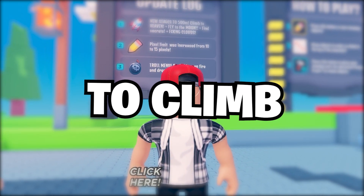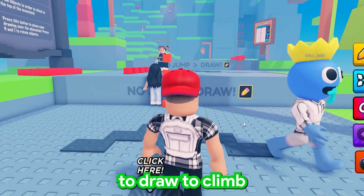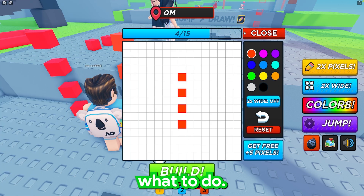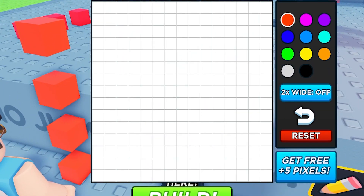Draw to Climb Obby is the game we're playing today. We have a pencil and we have to draw to climb. Let's test it out — it says press number one, so it tells me what to do. Build! Oh, build! I'm leaving you behind — wait, I pressed build but nothing happened.